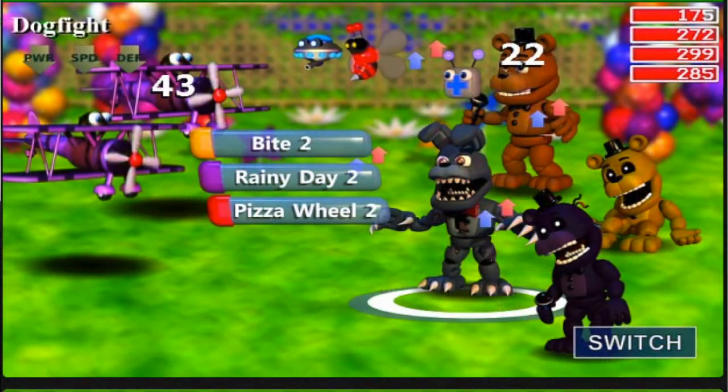Next we have one last one, that is a picture of some airplane creatures, and the enemies of the airplane creatures are called dogfights. I don't really know what that means, but it's pretty cool and they look pretty funny.